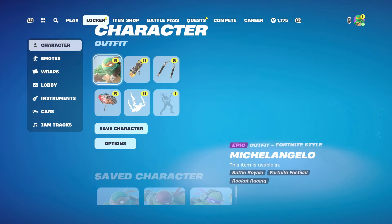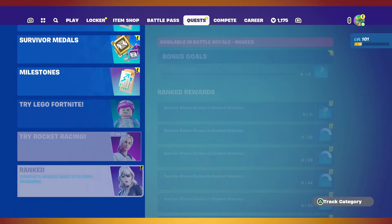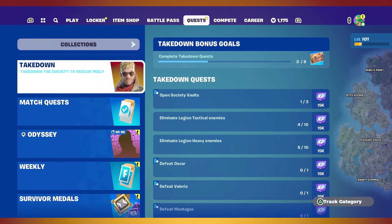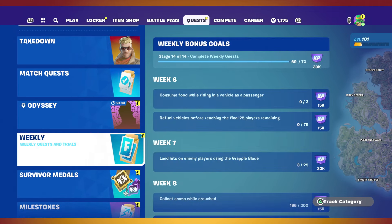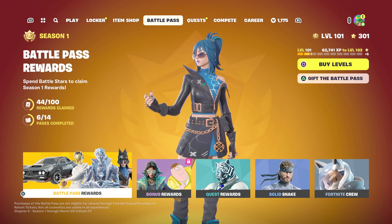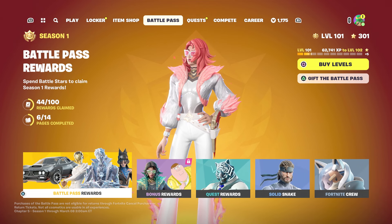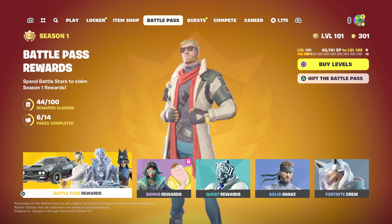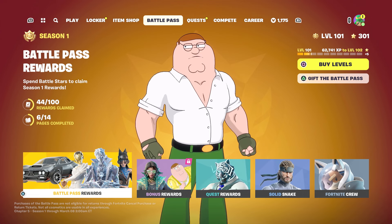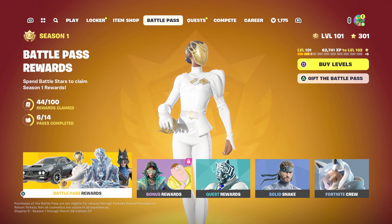This is your chance to get in there and do your quests and level up your battle pass. I'm level 101 right now, but there are still so many weeklies and dailies to do for bonuses. Remember, the season ends in less than a week — six days, March 8th at 2 a.m. Eastern. Get in there, finish your battle pass, finish all your bonuses, and enjoy the last bit of this season before a new one starts.